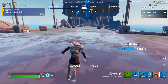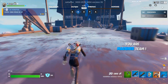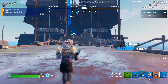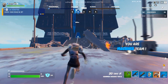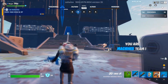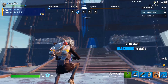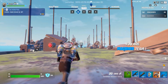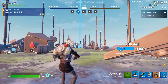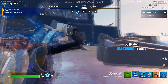Basically what you need to do - if you're completing this quest - you need to go to their side and eliminate the opponents. There's one over here, it's my friend, but there's no one else in the creative map. I'm here with my friend to show you how to do the quest. If you come to the opposite side, I spawned over there on the Machine's team.